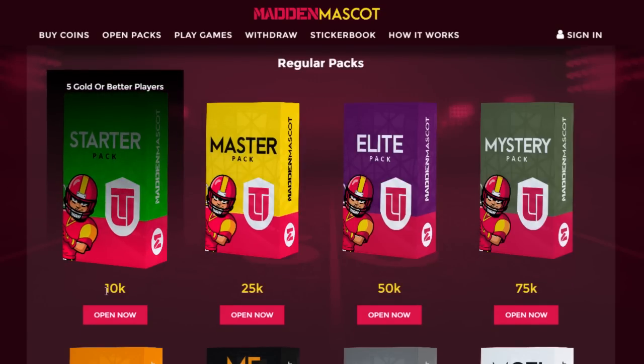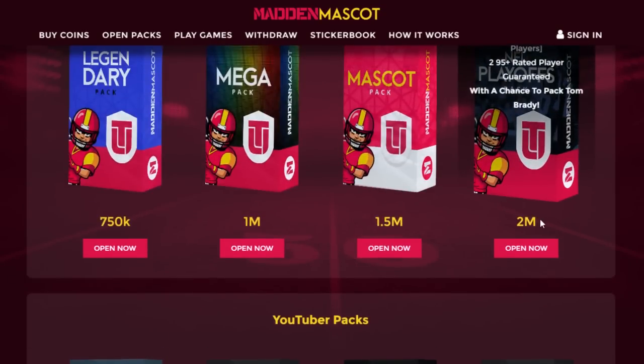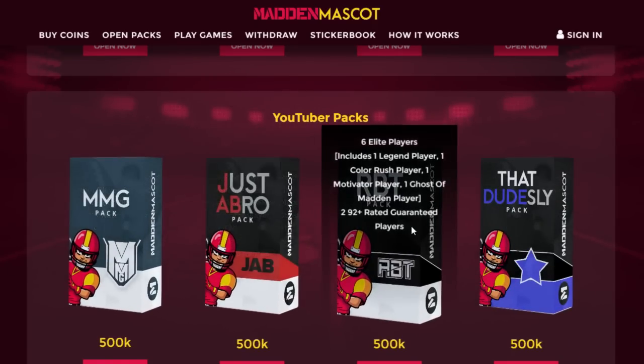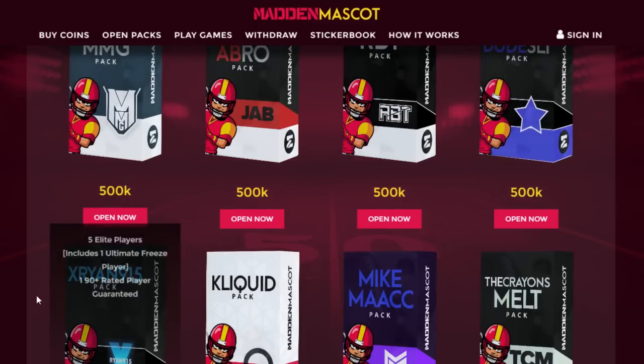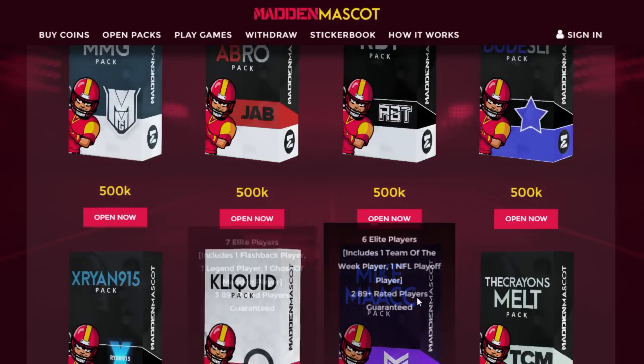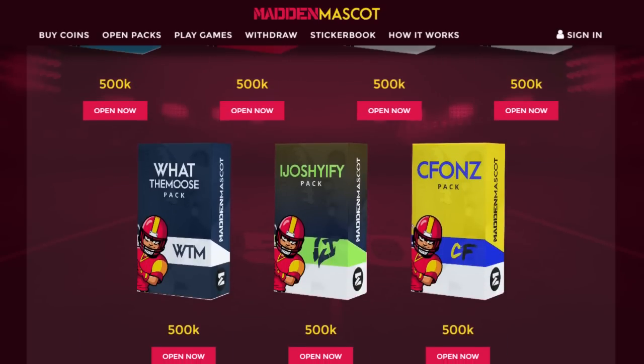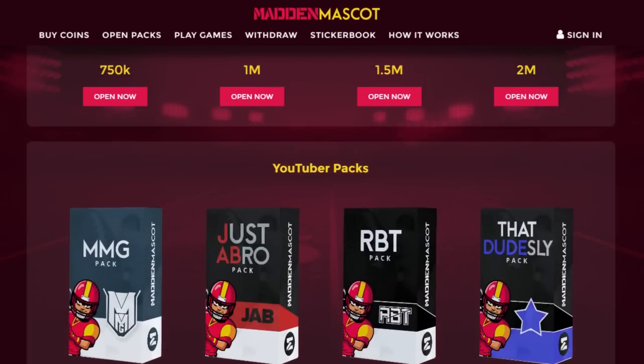Packs range from 10k all the way up to 2 million coins. There are also YouTuber packs including MMG, Just a Bro, RVT, That Dude Slide, myself, X995, Clickwood, Mike Mac, The Crayons Melt, What the Moose, Joshify, and C Fonds — all available for you to open.